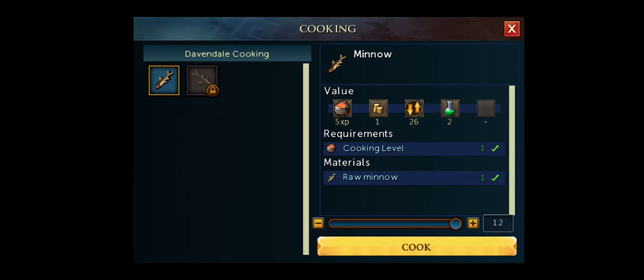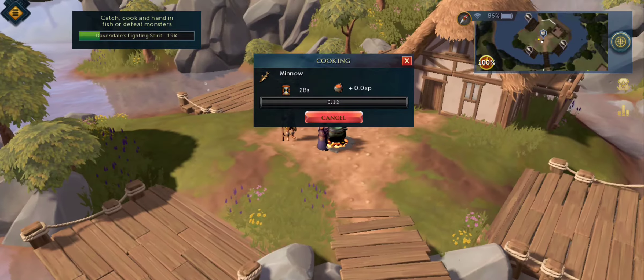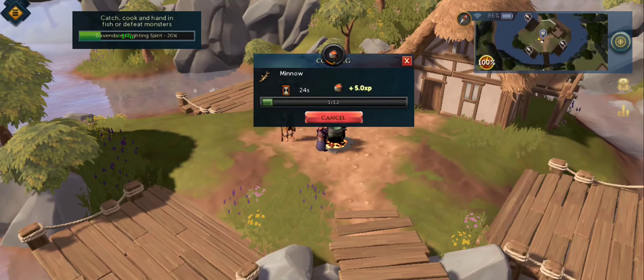You'd think the game should work flawlessly since the mechanics are basically tap-to-interact, but no. The optimization is terrible — everything about it is just so bad. The frame drops and the device getting hot is just unbearable.